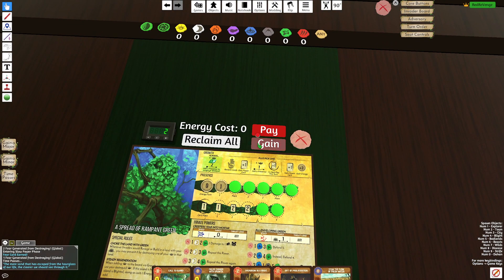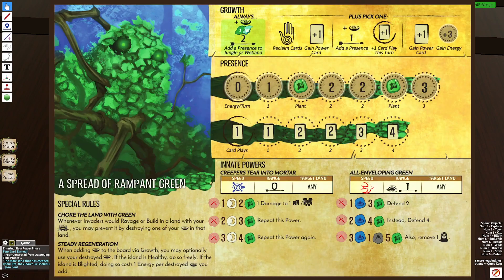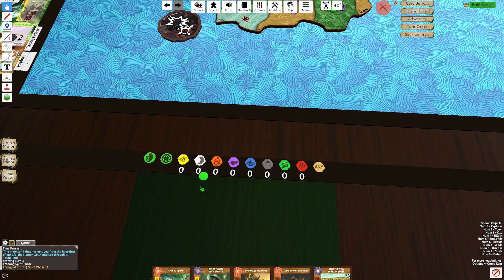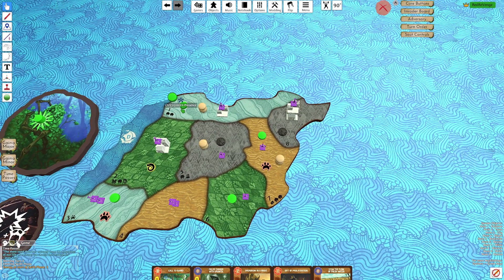We're going to G1 Reclaim, putting in Presence from Bottom Track. Now you can see we've accessed 3 plays, and next turn we'll have 4 plays. We'll get a Minor here, and this Presence we'll put in D3 — I really just want that Sacred Sight.